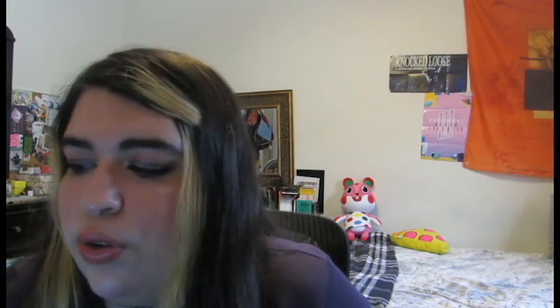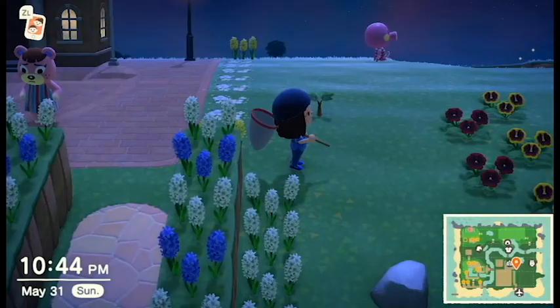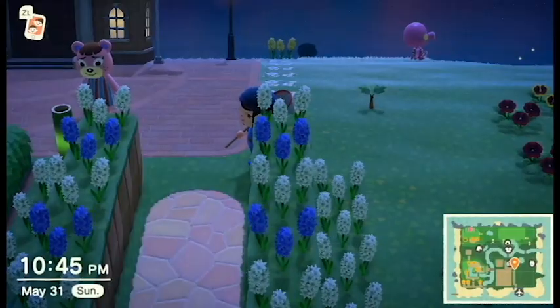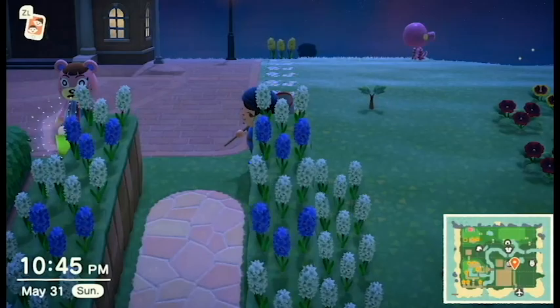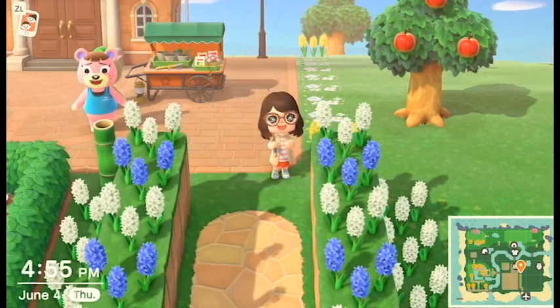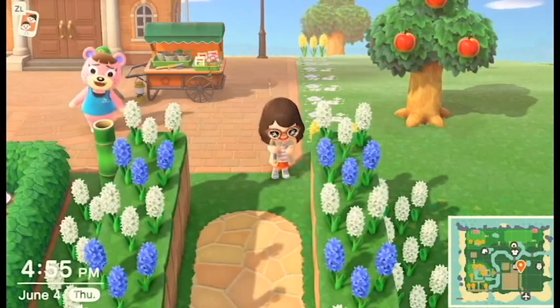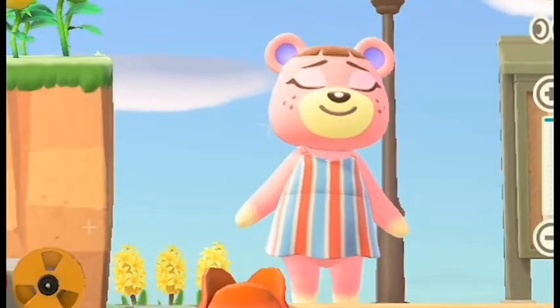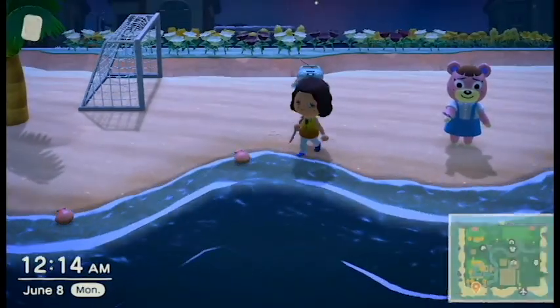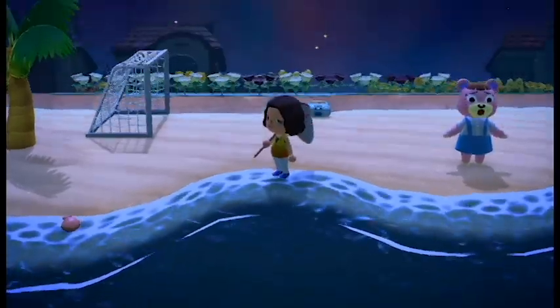I recently bid adieu to Ursula. I honestly enjoyed having her for the time she was on my island, but there's just something about the sisterly villagers — when you talk to them they give you an attitude after only talking to them like two or three times, whereas other villager types are more subtle and passive aggressive with their annoyance. I like her — her eyebrows are slanted and she kind of looks like she's always worried, which is kind of cute. I like the pun of her name, and I don't regret having her on my island, but I also don't regret letting her go because I have Leopold, and he's so cute and he has toe beans.